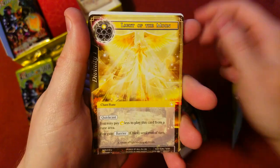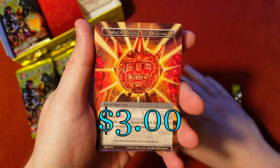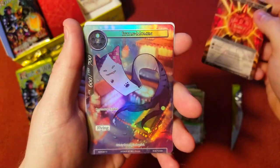Little dude skeleton knight, Song of the Fairies, Mechanized Knights, Festival — there's our rare: Magic Stone of Dueling, and then a common.